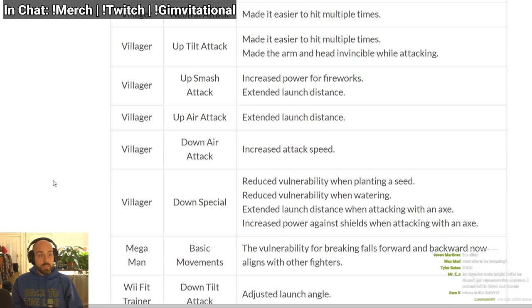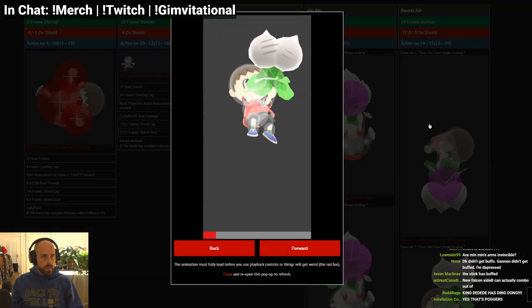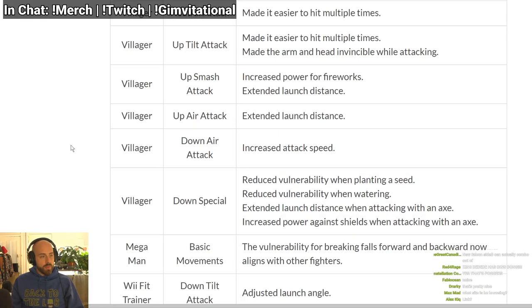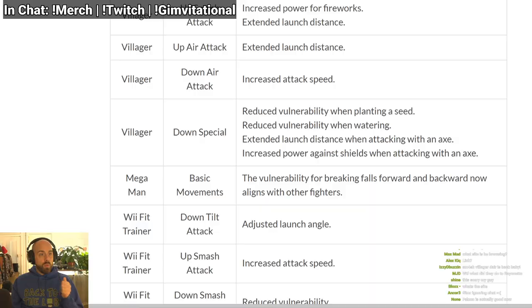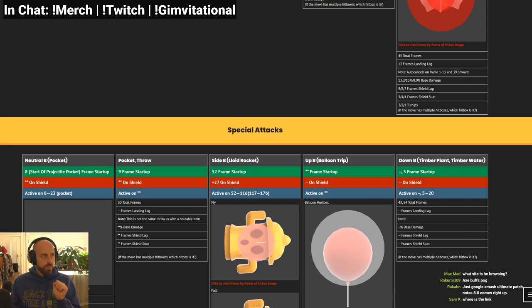Up air extended launch distance — kills earlier. Down air comes out faster; it's currently 14 frames so it comes out quicker — 13, 12 frames, we'll see. Down B: reduced vulnerability when planting a seed and when watering. Currently it's 43 frames for the seed and 54 total frames for the water — I wonder how much quicker that is. Extended launch distance when attacking with an axe — the axe kills even earlier, and it does more shield damage. It already broke shields — what is going on?